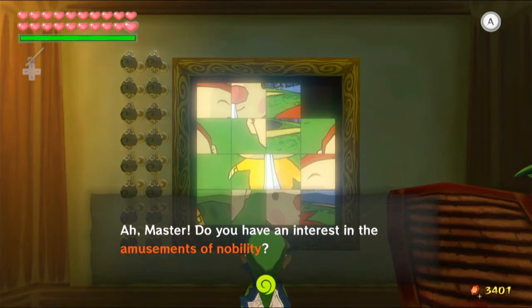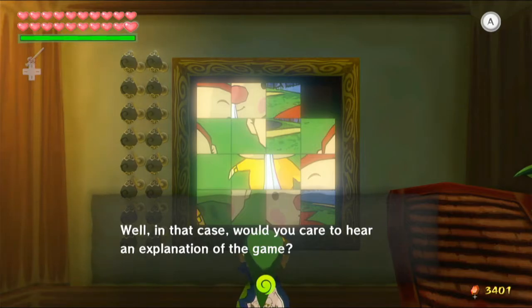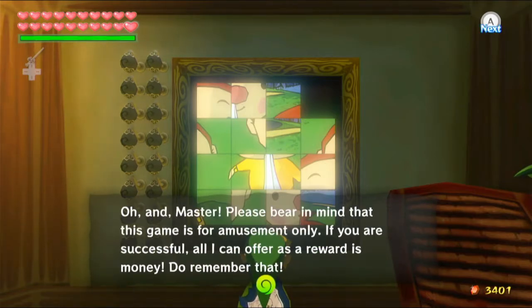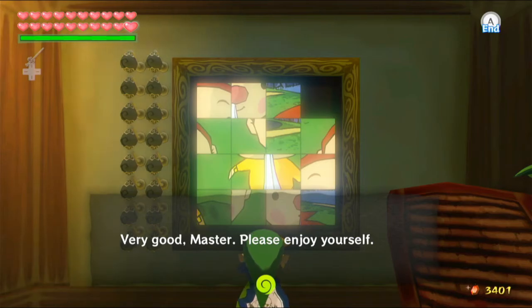An NPC asks: 'Master, do you have an interest in the amusement of nobility?' The player accepts the explanation: tilt the stick up, down, left or right to move the panels and arrange the picture. The final panel will be placed in the top right square to complete the painting. The reward for success is money. 'Do you understand the game?' 'Most certainly.' 'Very good, Master. Please enjoy yourself.'